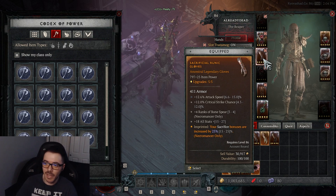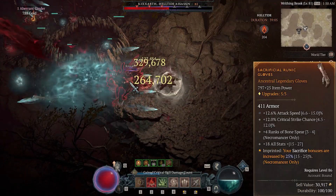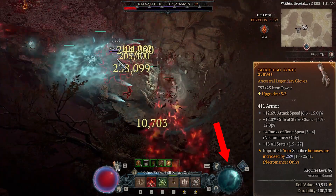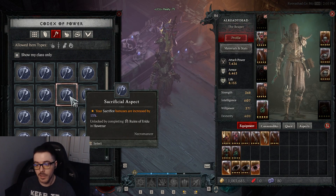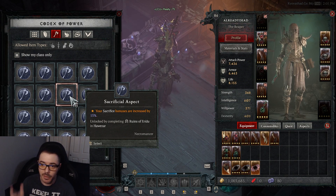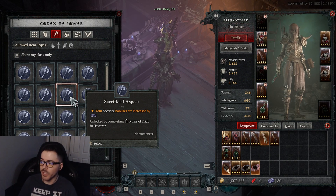For gauntlets, attack speed and getting rank 4 Bone Spear is a must. Critical strike chance and lucky hit chance are flex spots, but having critical strike chance is nice — if you're always critting, you're always getting your essence back. The best aspect for gauntlets is the Sacrificial Aspect, which increases sacrifice bonuses by 25%. You can obtain it by completing the Ruins of Eridu and Howizar. Make sure you complete as many dungeons as you can so you have all the codex aspects available.